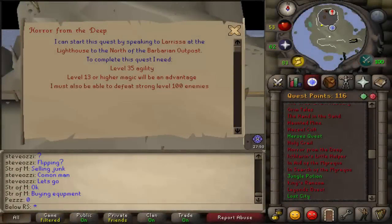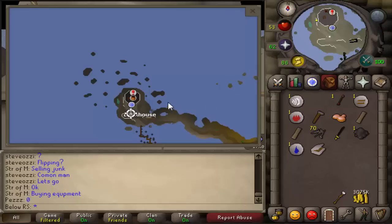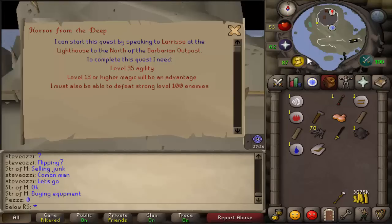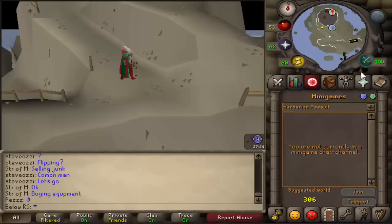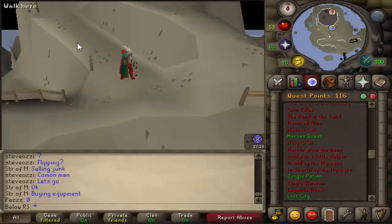Hey, what's up everyone, my name is Bilores and I'm back with a new quest guide. This time we're gonna do the Horror from the Deep quest. You can start off this quest here in the north of the barbarian outpost. The fastest way to get there is just teleporting with your minigames teleport to the barbarian assault.